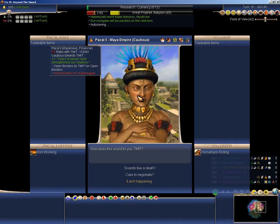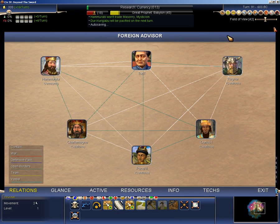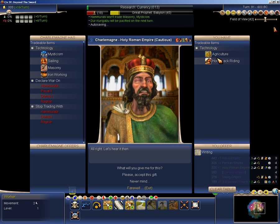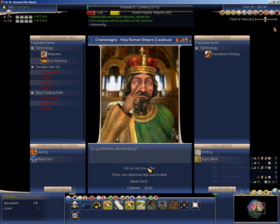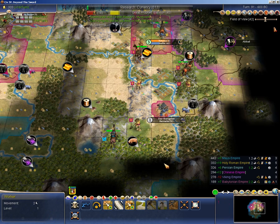There you go! I'm not going to trade anyone horseback riding. I do have open borders with people — I should trade for this. There we go. Because that'll get me some trade routes.